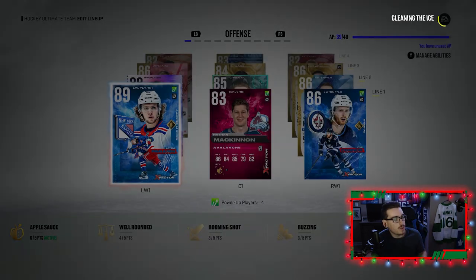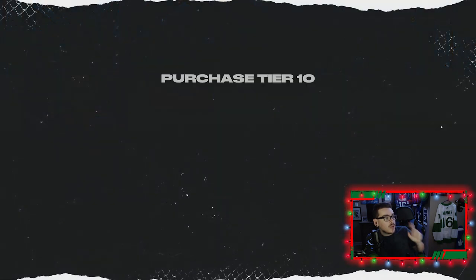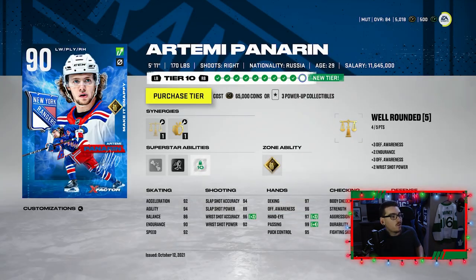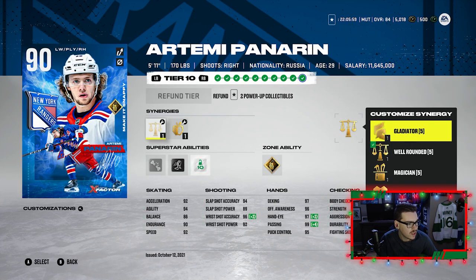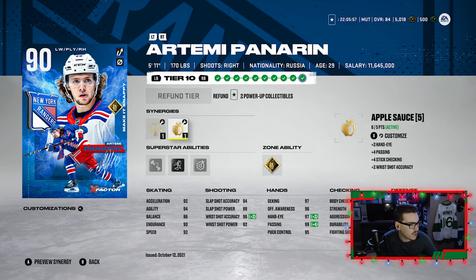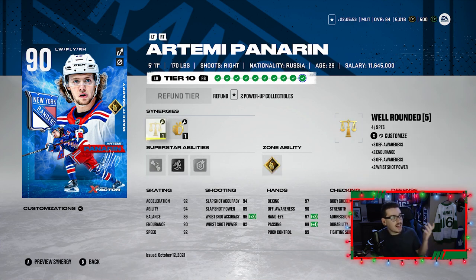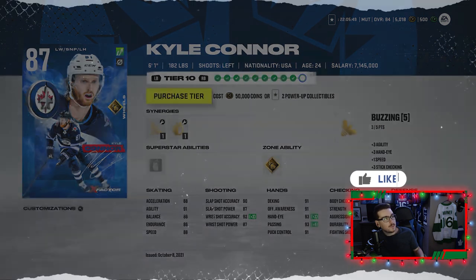Speaking of power-up collectibles, we do owe some upgrades. Panarin is now up to a 90 — we have three power-up collectibles so our Artemi Panarin is gonna be up to a 90 overall. And then Kyle Connor is due for three upgrades; he got upgraded to an 87 which costs two collectibles.